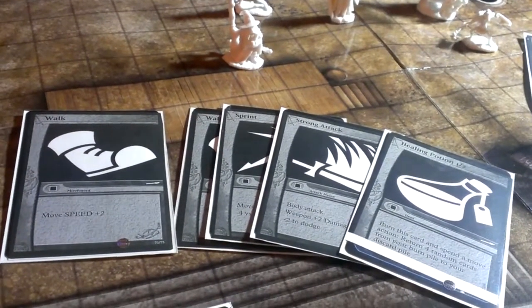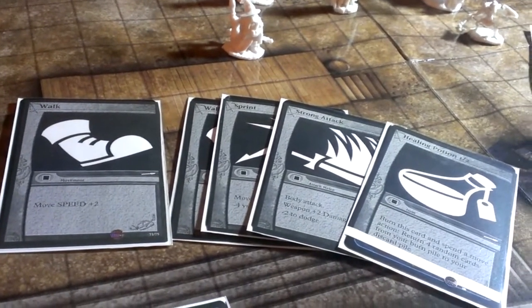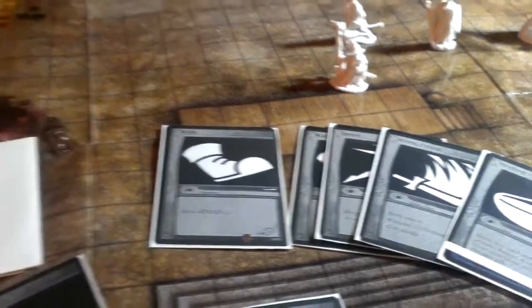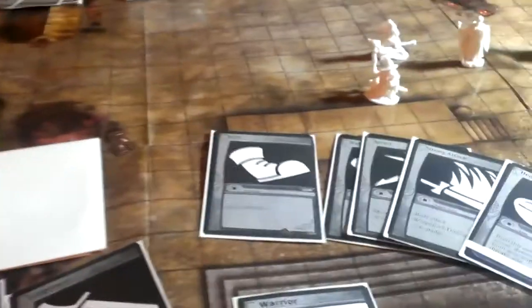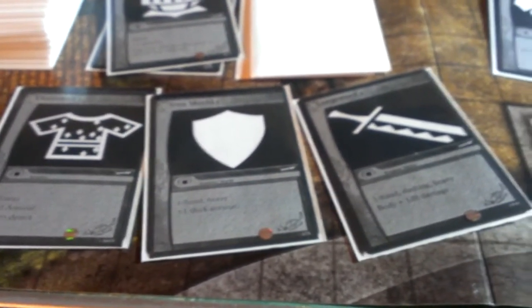Heroes could have move actions, attack actions, spell actions for some of the other classes, maybe one-time use items like this healing potion here. As they're playing them, they're going to be discarding them to their discard pile. Or if they've got equipment cards in their hand, they're going to be playing them into their equipment area, maybe replacing some of the equipment they've got with better cards that they've drawn from their deck that they couldn't afford at the beginning of the game.